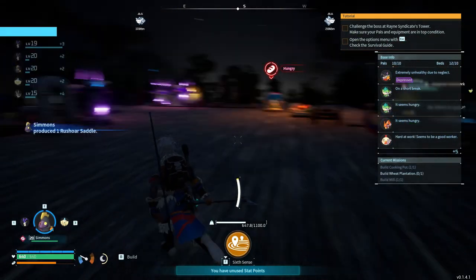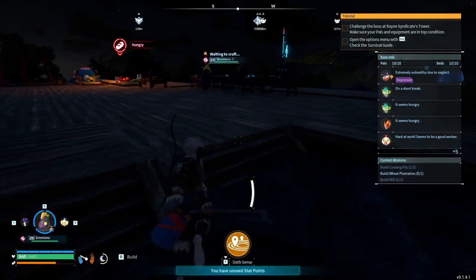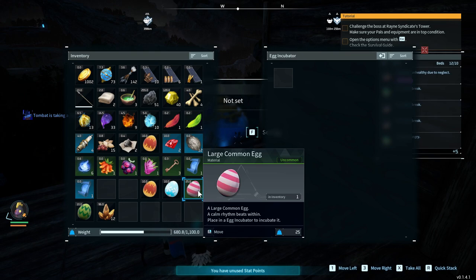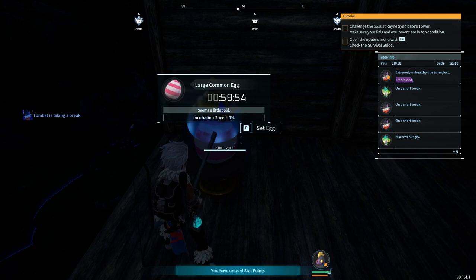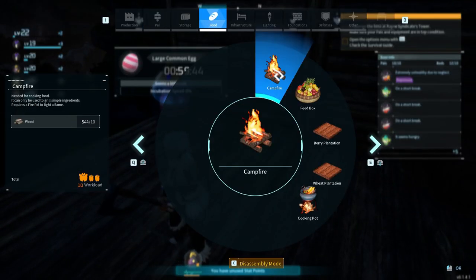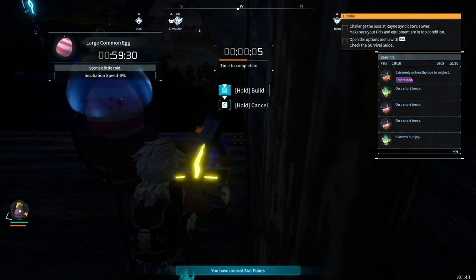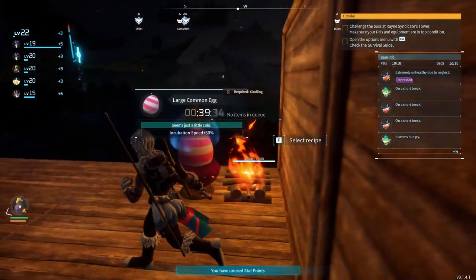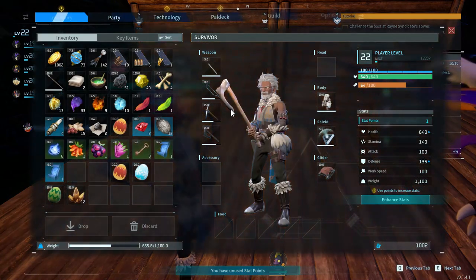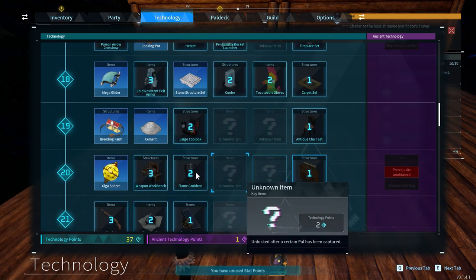Let's take out all the eggs and check the other chest. The egg incubator even looks like an egg. What egg should we do first? The large common egg - it's the heaviest after all. Says 60 minutes, incubation speed minus zero percent, and it seems a little cold. It probably wants fire or heat of some sort. Can't put fire next to it - I'll go right behind it. That went from 59 minutes to 39 - not bad. Still says it seems a little cold, so what else could I do? Wasn't there a heater?